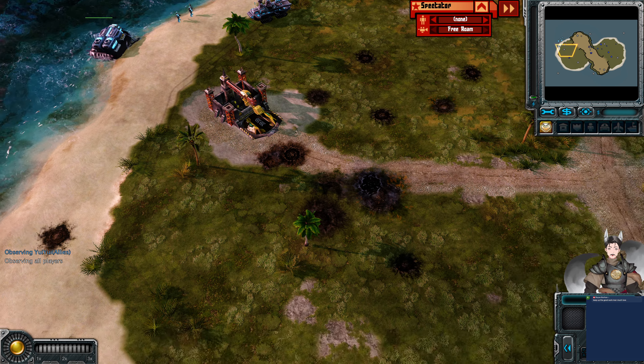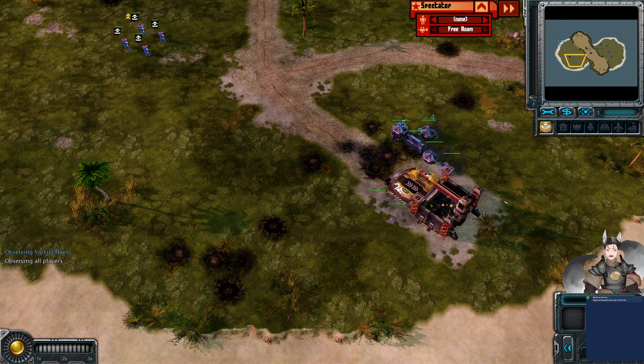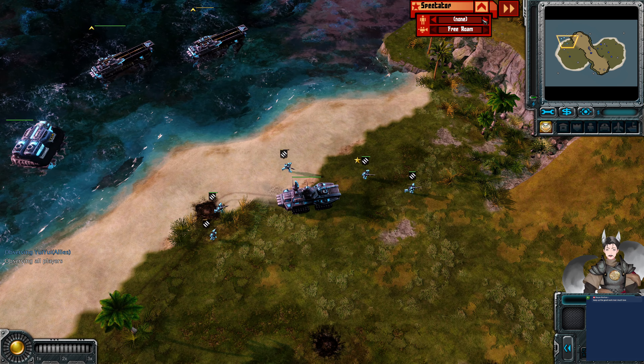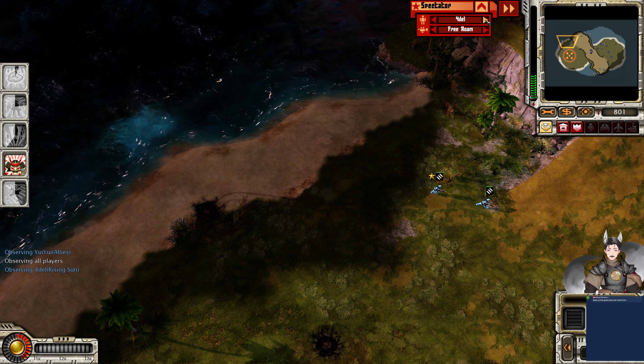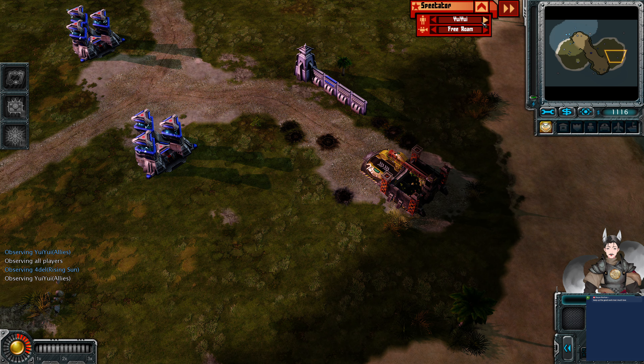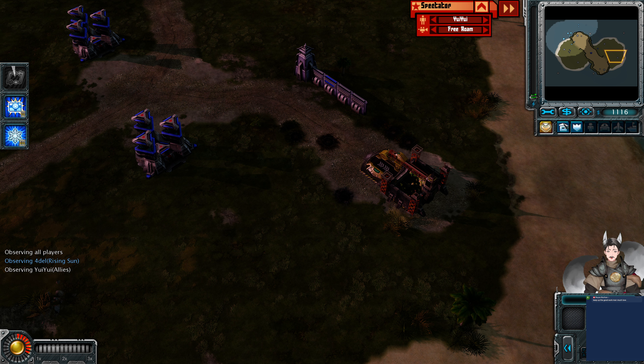Got an ore collector there. He can perhaps group up his ore collectors and Imperial Warriors and try to advance on to land to get out with Peacekeepers. Sells off both these wall segments there. Trying to collect up all the income he can get. 800 credits — he sold off most of his wall segments and got out a power generator. Instant dojo — going for a bootcamp. Let's look at MCV packed up.